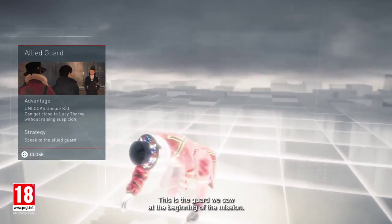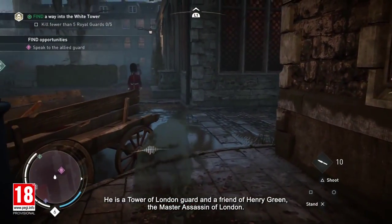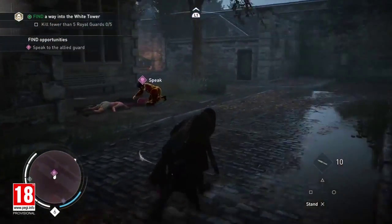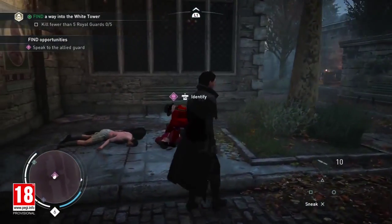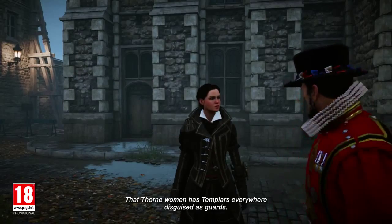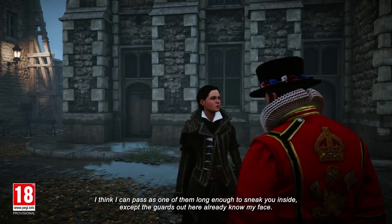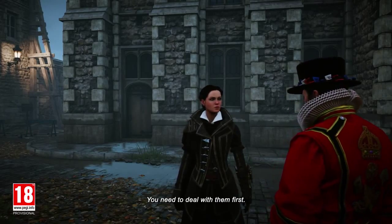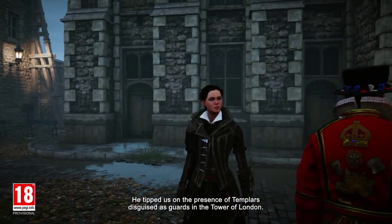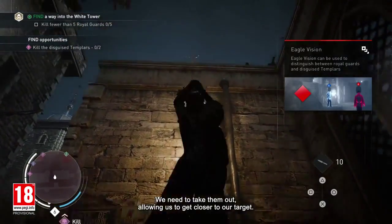This is the guard we saw at the beginning of the mission. He is a Tower of London guard and a friend of Henry Green, the Master Assassin of London. He tells us: 'That Thorn woman has Templars everywhere, disguised as guards. I think I could pass as one of them long enough to sneak you inside, except the guards out here already know my face — you need to deal with them first. Meet me by the White Tower when you're ready.' He has tipped us on the presence of Templars disguised as guards. We need to take them out, allowing us to get closer to our target.